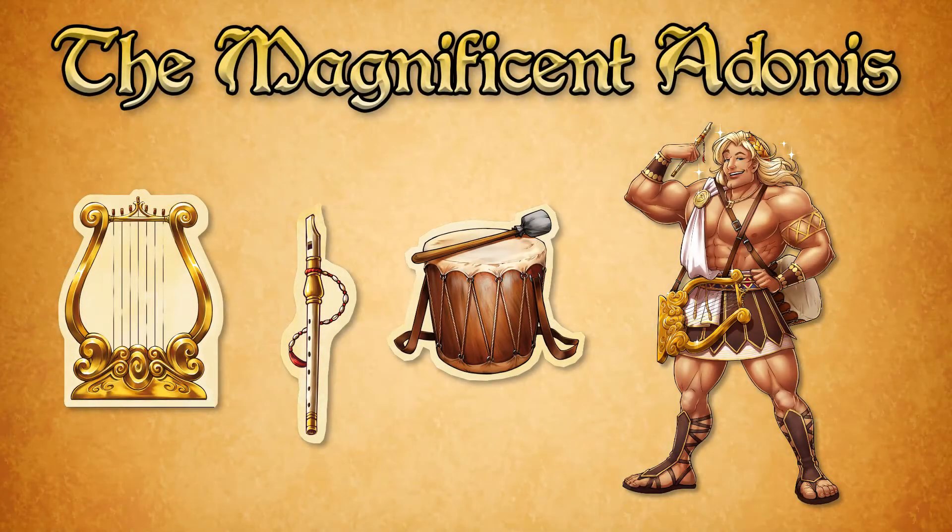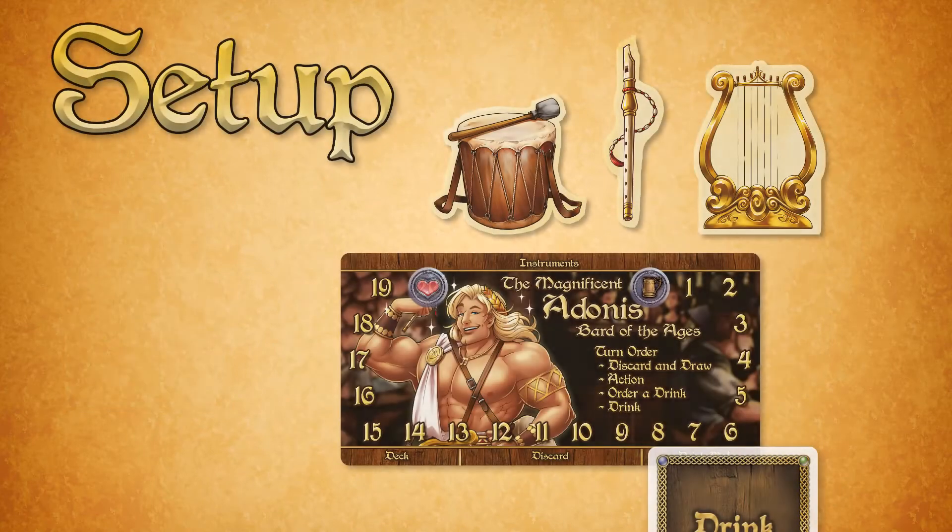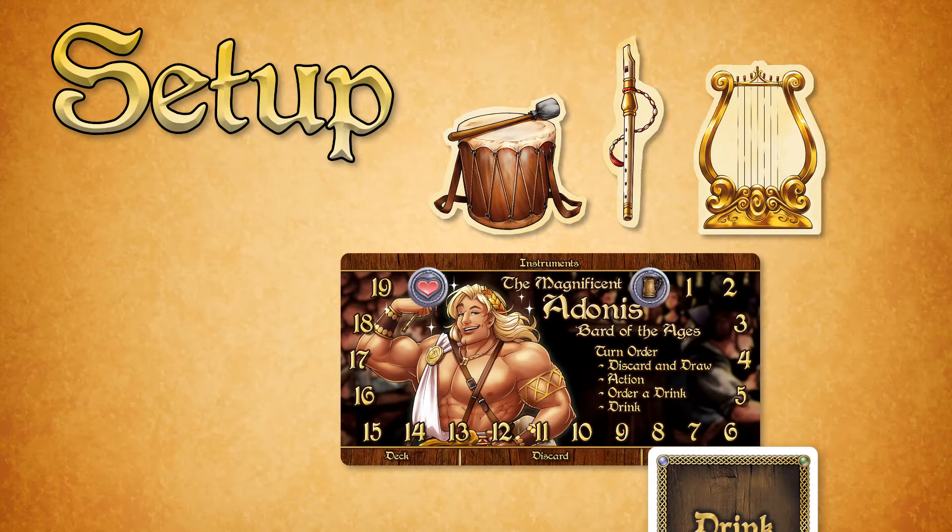Our new hero Adonis is what you might call a frontline bard, with rippling muscles to go along with his musical talent and collection of instruments. To set up to play Adonis, shuffle his deck and place it next to your player mat.